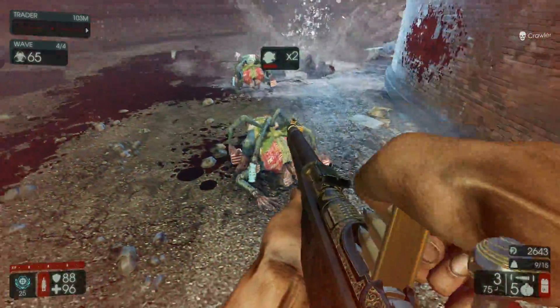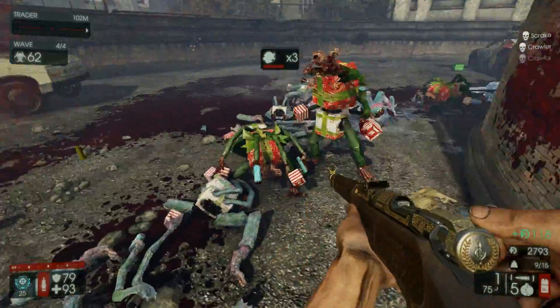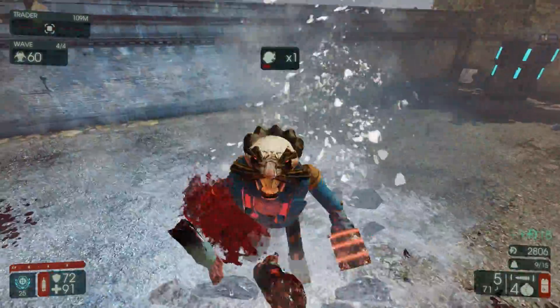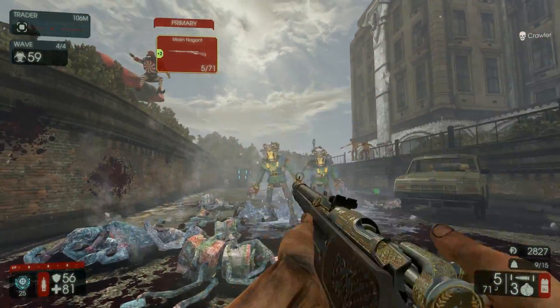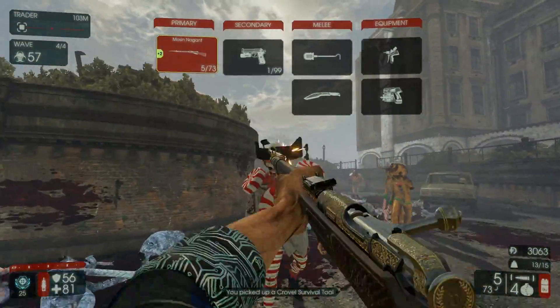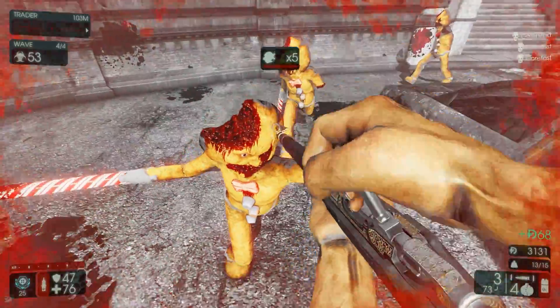Stupid spiders - gonna bash you like this. Getting fleshpounds from left and right, apparently. You can just block them. Get some rack-and-mops on you, there we go. That's how you kill fleshpounds, boys - get some fancy-ass rack-and-mops and then just shoot the dudes like it's none of your business.